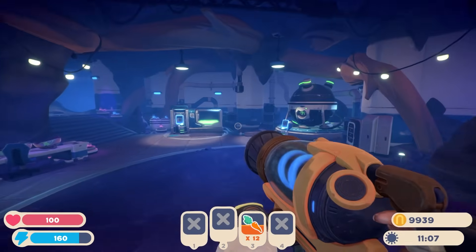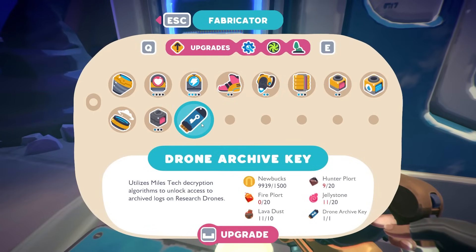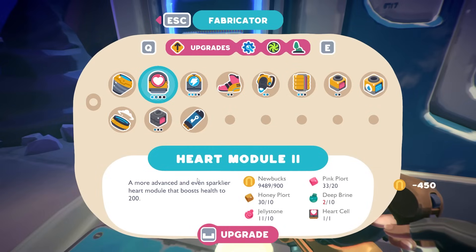Something else deep down in the laboratory cave. Right over here, there is the drone archive key. Now, this is something that I need to get to progress the game storyline. There's a ton of other upgrades like the heart module — why not, right? Let's just get more hearts.